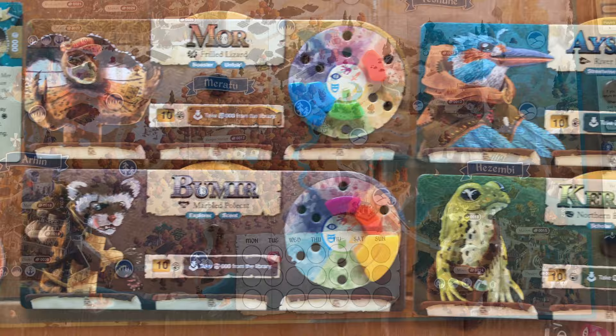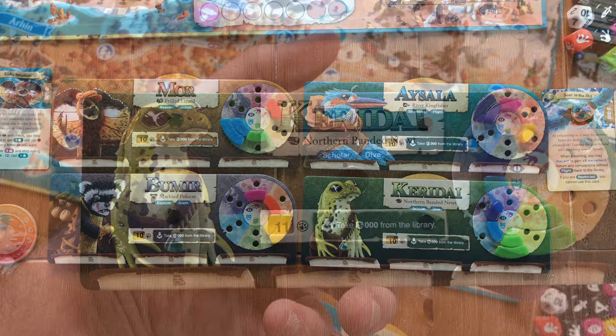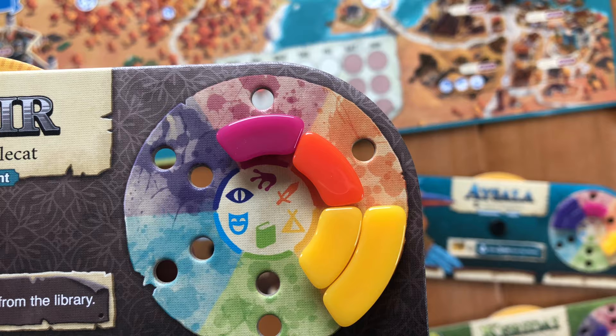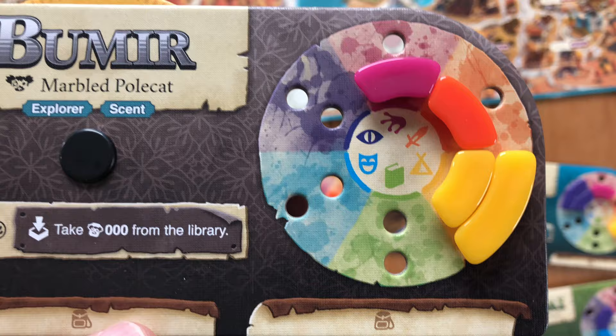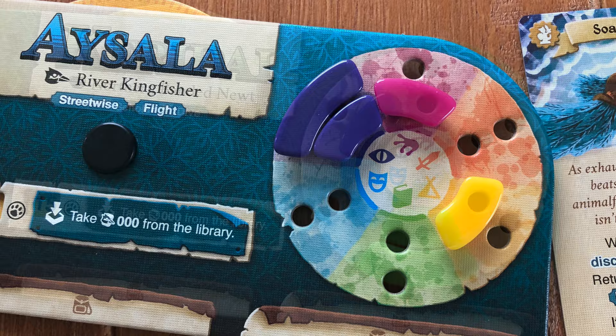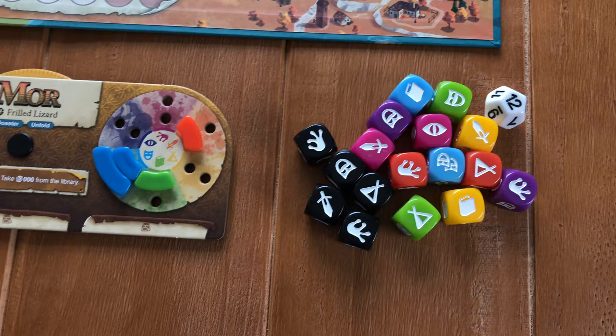Players will control one of four main characters. Each character will have a player board that tracks their gold with this dial here, and these skill markers will mark how well you can perform certain tasks. The pink represents thievery, orange is might, yellow is survival, green is knowledge, blue is communication, and purple is perception. These are important because as players perform skill tests, players that have an advanced skill of a certain type will be able to have a better result.